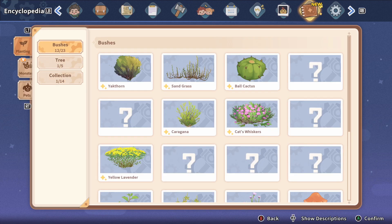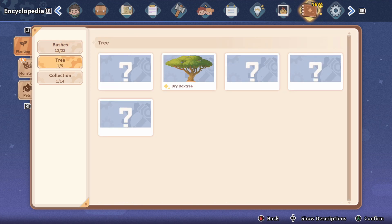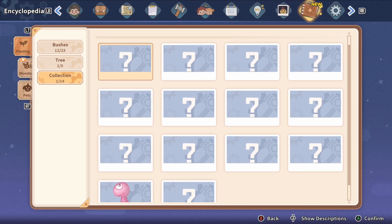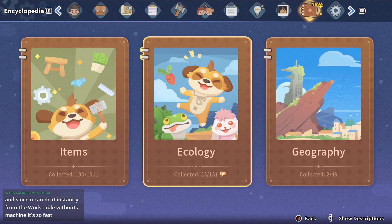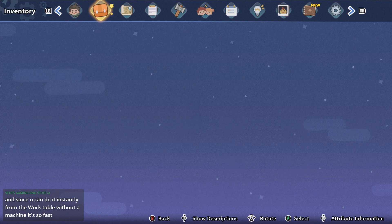Wait, what's new? There's something new? Not there, not the trees, maybe collection? No? Must be a glitch — like a HUD glitch. I hate that.